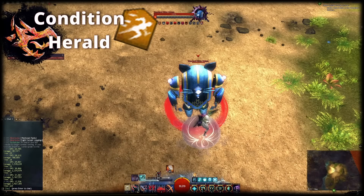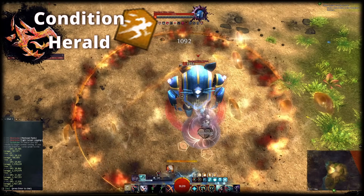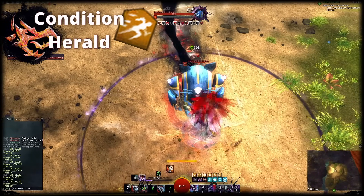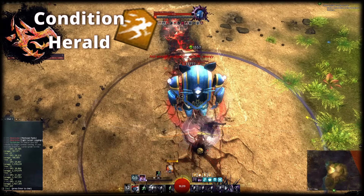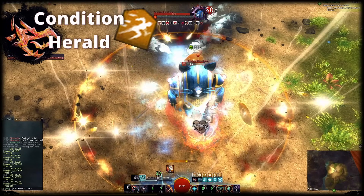Let's move on to Revenant with Condition Quickness Herald. Condition Quickness Herald is one of the best quickness builds in the game if you want to provide additional boons easily. It natively provides full quickness, Fury and Protection, lots of Might and partial uptime on Resistance. You further extend all boons on allies via Facet of Nature once per rotation loop, and passively heal them whenever you apply a boon to them. On top of that, it does great damage for a quickness build.